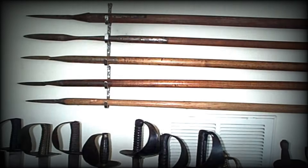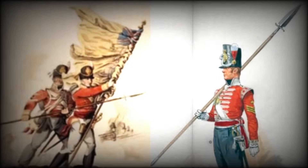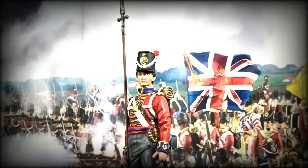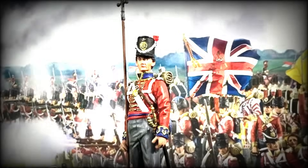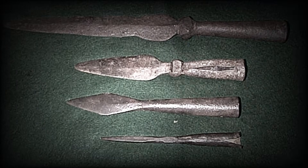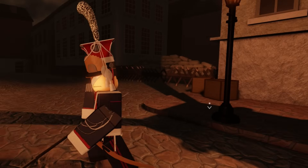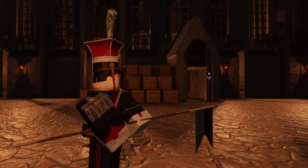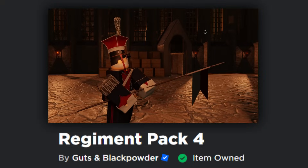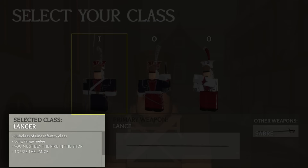During the Napoleonic era, the Pike — also referred to as the Spontoon, which was a shortened variant of the Pike — persisted as a symbol among certain non-commissioned officers, or NCOs. It primarily served as a tool for gestures and signals rather than a combat weapon. Ultimately, the introduction of bayonets rendered the Pike obsolete, enabling more versatile usage on the battlefield. There's also a customizable option for the Pike that showcases a flag on the weapon with Regiment Pack 4, which unlocks the cavalry section for the French and the Lancer subclass.